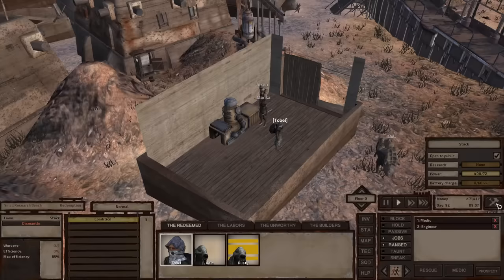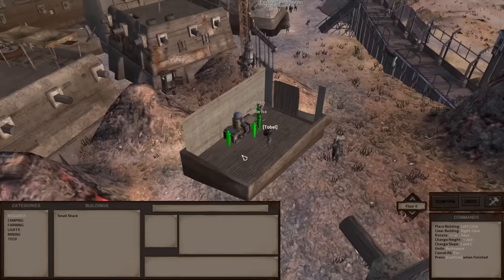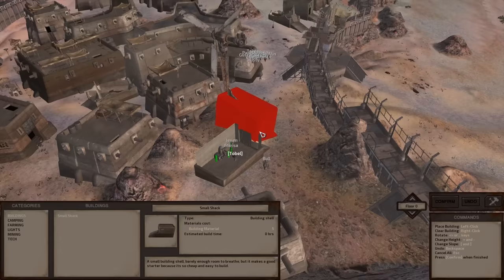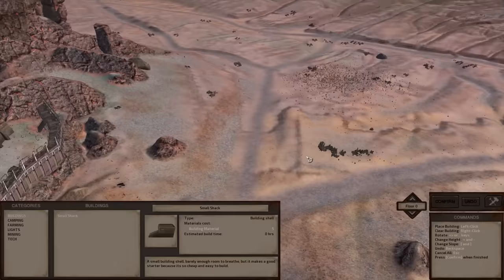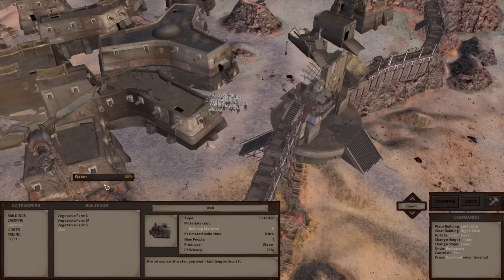Right now in our build menu we have a couple of technologies already researched — we can make a small shack, but we can't build freely inside the city; we can only build outside the restricted area. We know how to build a small shack, some camping items, a basic vegetable farm and well, some lights, a stone mine, a stone processor, and another small research bench.